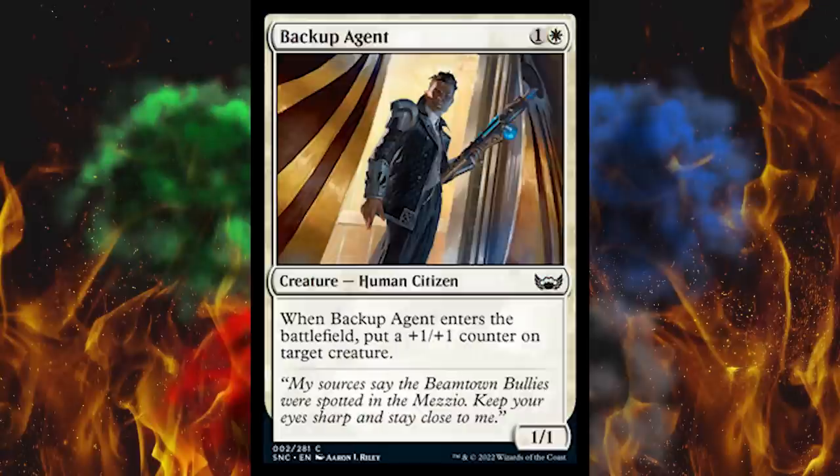Next up, Backup Agent — it's a two-cost 1/1 human citizen. When it enters the battlefield, put a +1/+1 counter on target creature. They usually print something like this — if you get enough of these you can really stack it up. Really good for draft. I keep saying that, but these cards almost across the board are none of them good for constructed, so I gotta say they're good for something.